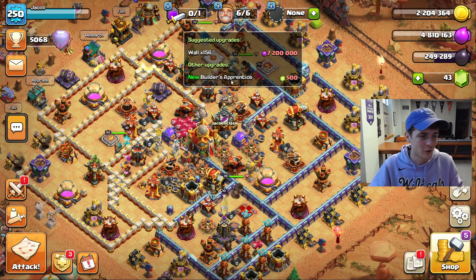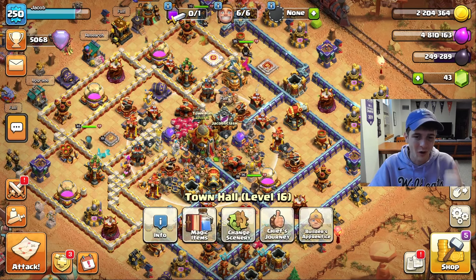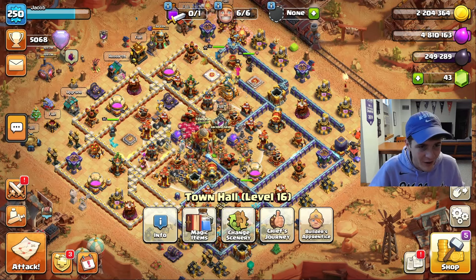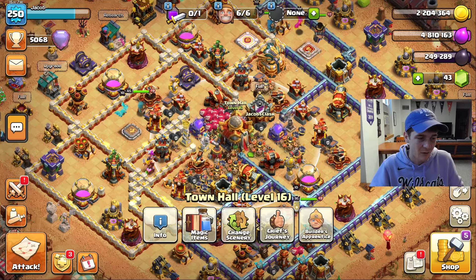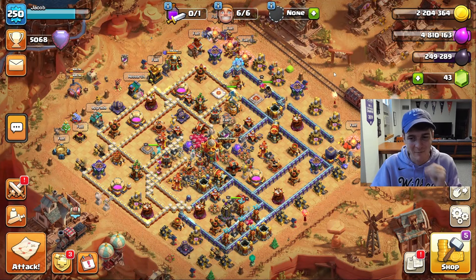We don't have the builder's apprentice, but like I've mentioned many times we're going to worry about that once we get to the Town Hall 17 update — that'll be a video where we just go and gem the entire thing. For the time being, walls do not cost any time so we don't really need him, so I'm going to keep the money in my bank account.